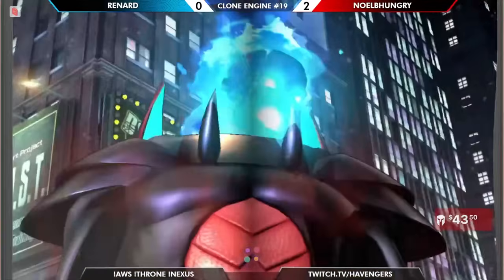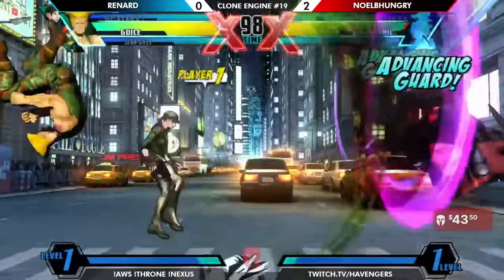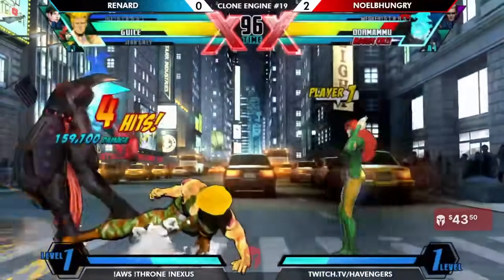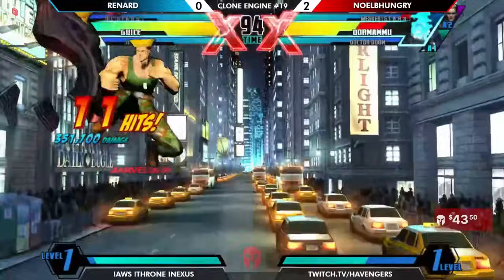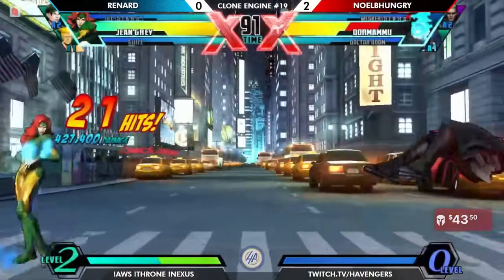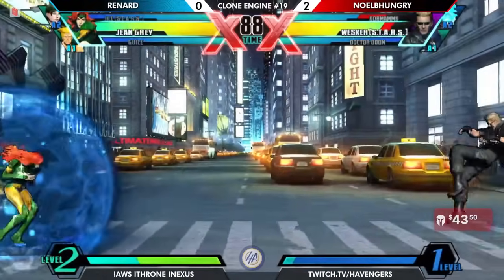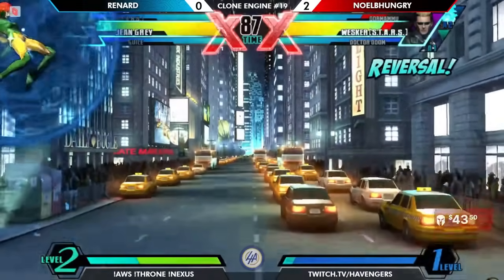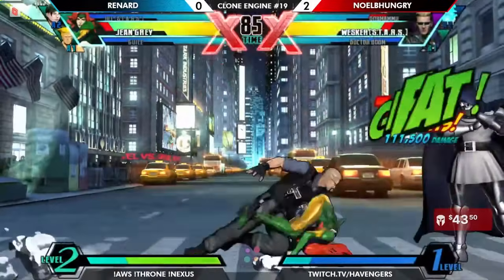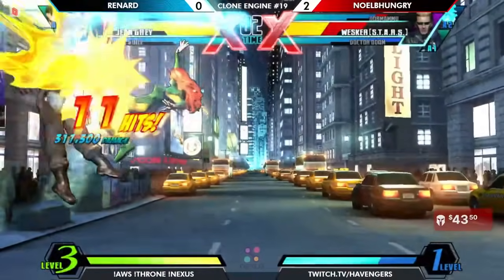Renard is going to have to dig deep to figure out how to deal with the storm. Decides to start Guile instead of Gene, because all of that nonsense that Dorm does up in the air can be managed by Guile to some level. Bringing in Wesker. Does that shield work on missiles? Yes, the shield will eat missiles — shields will eat lots of things.